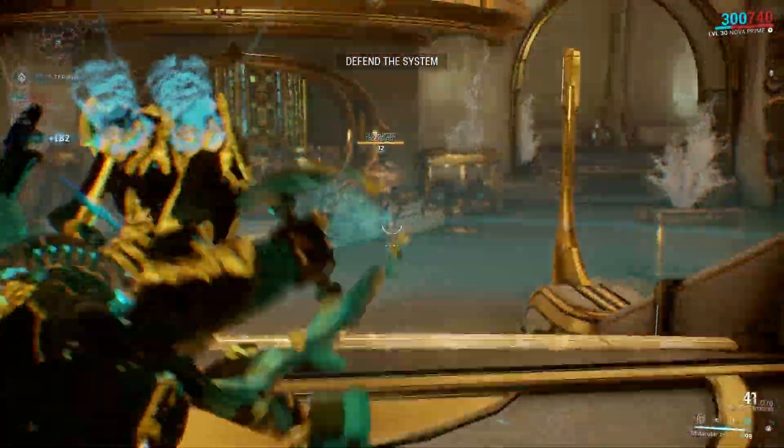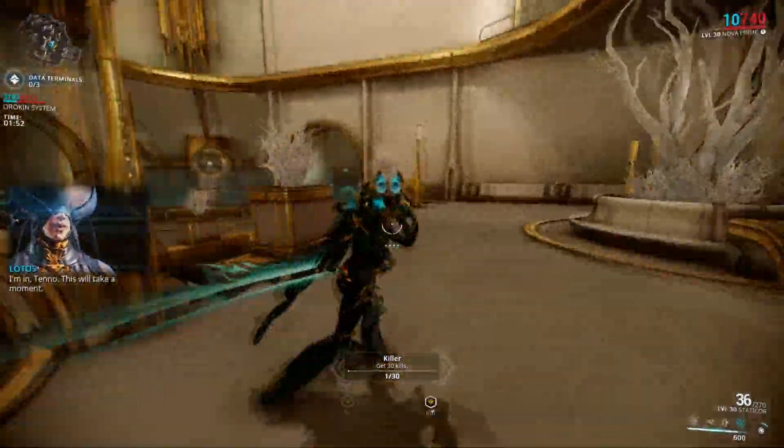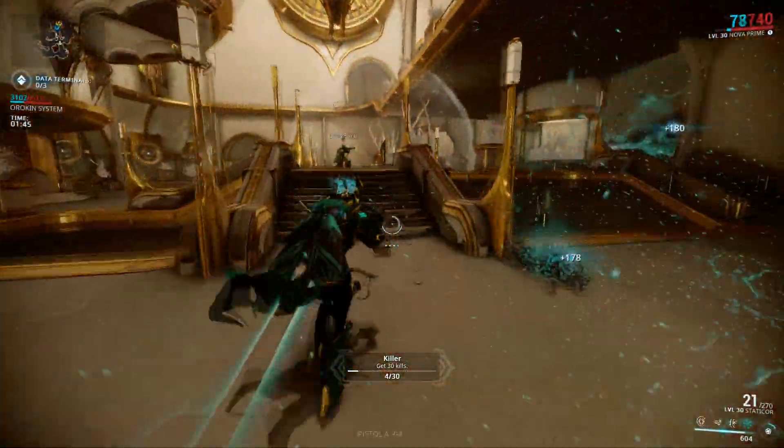Welcome back to another episode of Watch It In Action. I'm MousePhoenix and today we're going to be taking a look at the Staticore. The Staticore is a Corpus weapon that was just released last night with the new update and you can find it in your clan's energy lab.